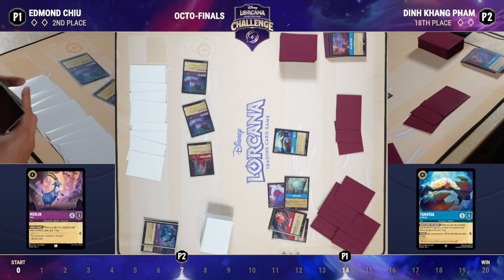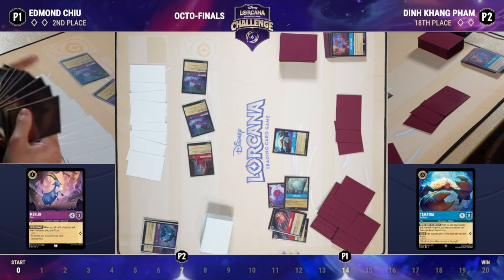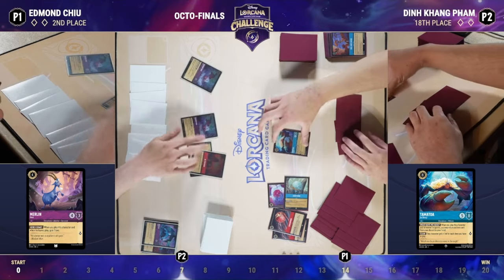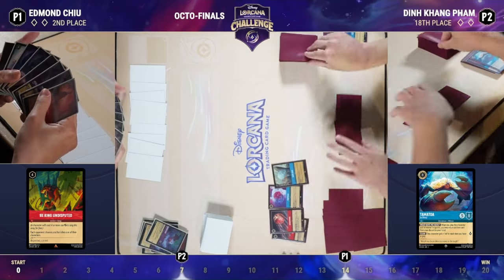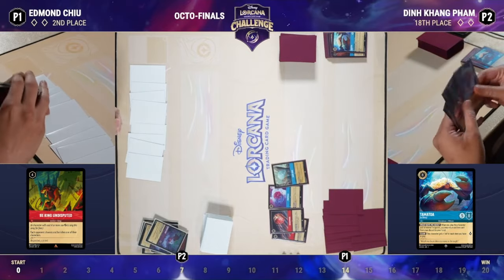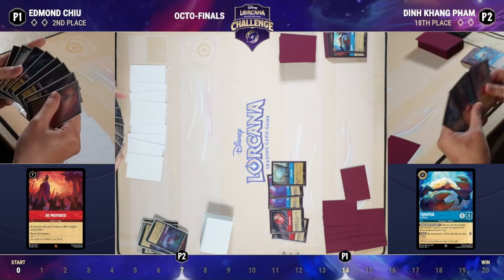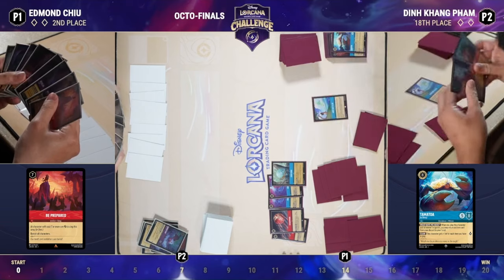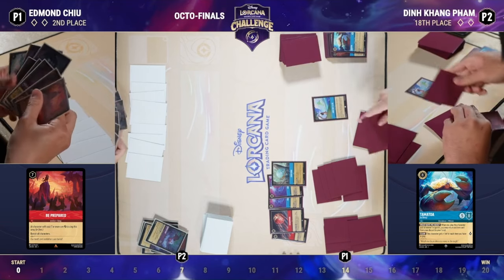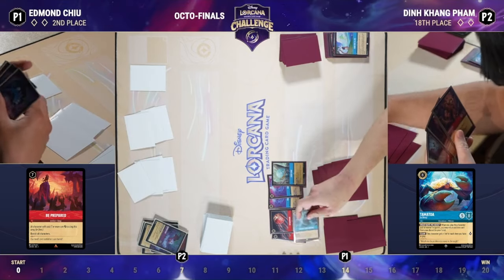Edmund probably wishes he had a Lady Tremaine or Be King Undisputed — cards we see regularly in Ruby/Amethyst decks. But the scariest thing is: if you remove the Tamatoa, Din could just have another one. Edmund also just four-for-one'd himself, which is an inherently poor exchange. That said, Edmund built his deck in a way that Tamatoa is a very strong threat — no Be King Undisputed or Lady Tremaine.